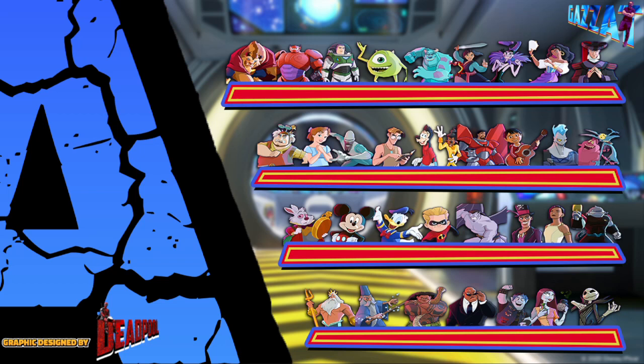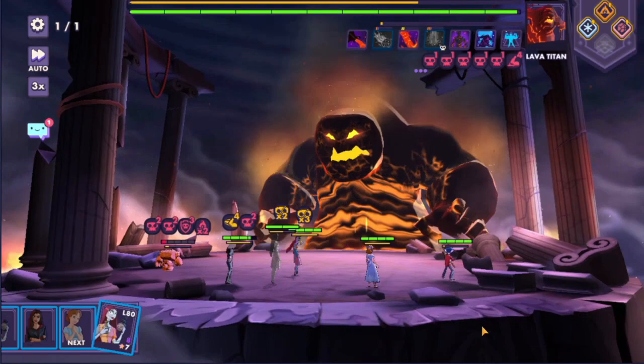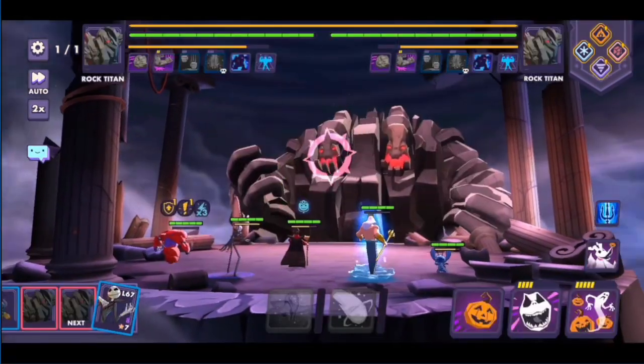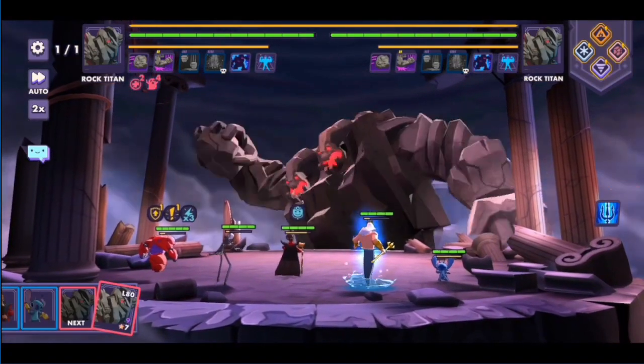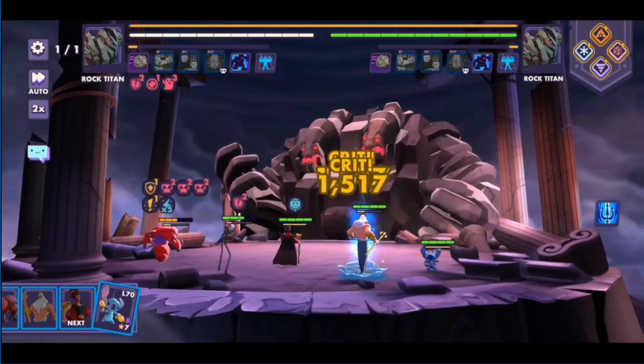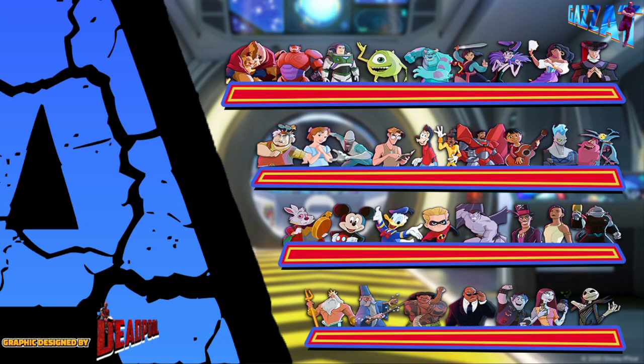Now we've made it to the A tier — these characters are all must-farms in my opinion. The bottom two are Jack Skellington and Sally. Sally is the reason the Ian team works at all, and Jack is the reason you can land fear on the Rock Titan — he's more consistent and easier to use than Chunk since Chunk can still get passively resisted. Outside of raids they don't have much use, but they're so fundamental to raids which is why they make the bottom of the A tier.